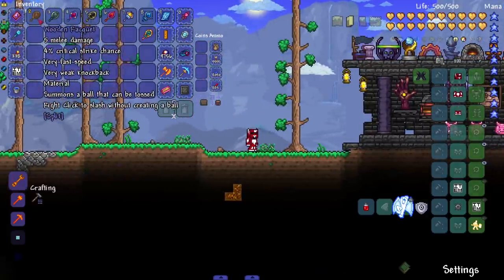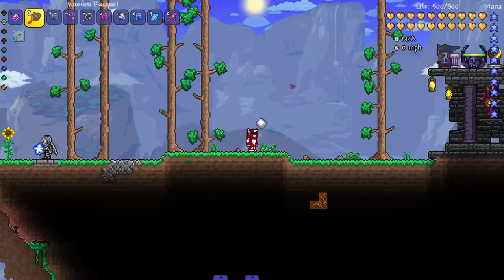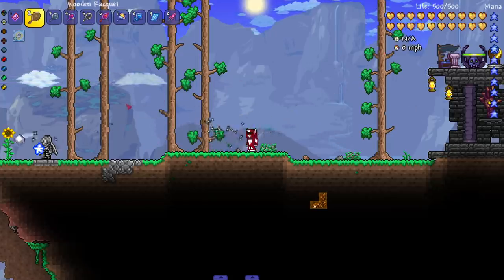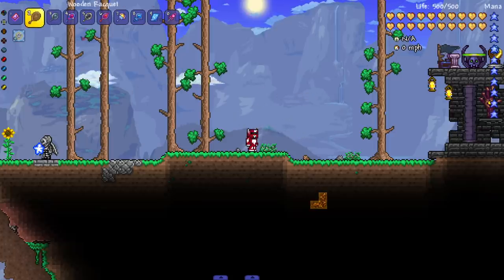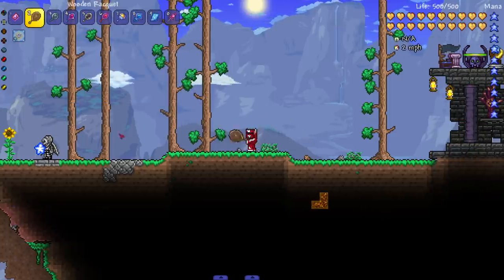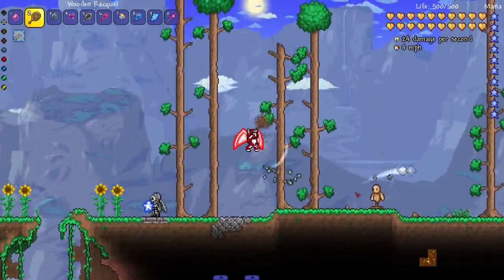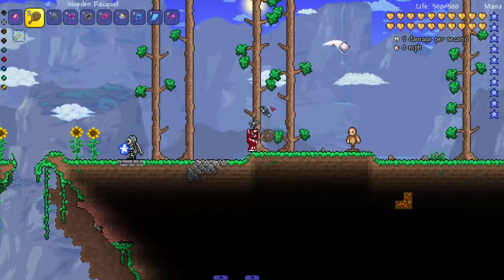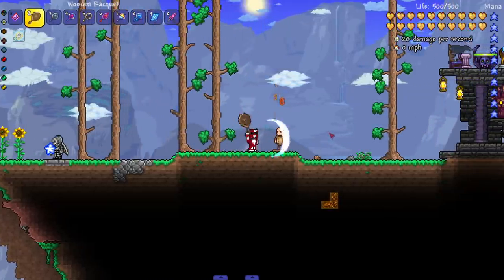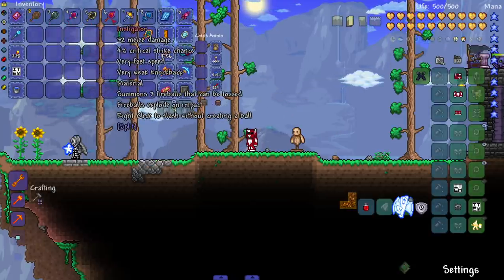Rackets hit a ball — that's exactly what they do. With the wooden one, left click summons a ball and you aim it with your mouse toward enemies and bosses. Right click does a regular slash attack without summoning a ball. You can also bounce the ball off the floor for trick shots. Off the uniqueness alone, I already love this little subclass.